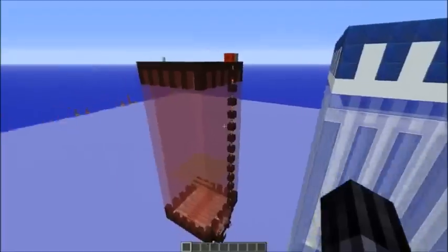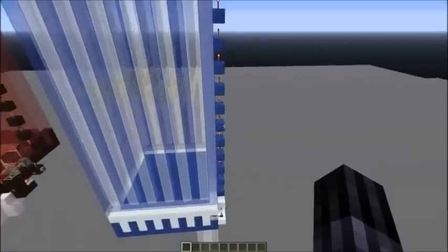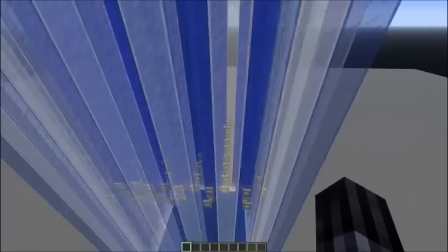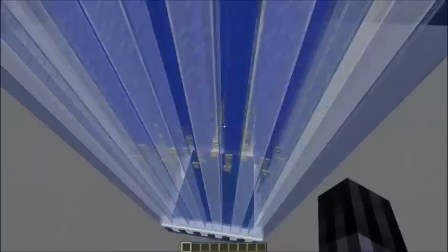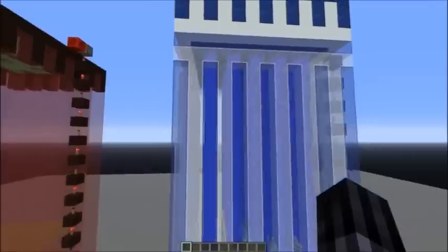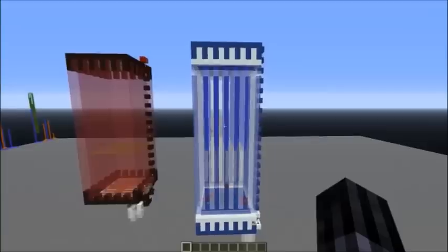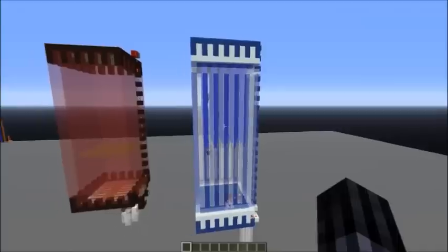Let's compare the water and the lava-based farm. Let's turn on the water-based one. You can see the main disadvantage of the water-based version right away: the water columns always need air next to them or the squids won't fall down, because squids can swim against the current now. And if you move away and see some squids spawning, you can see the second disadvantage, which is that the squids don't fall down immediately — sometimes they swim up before they fall.